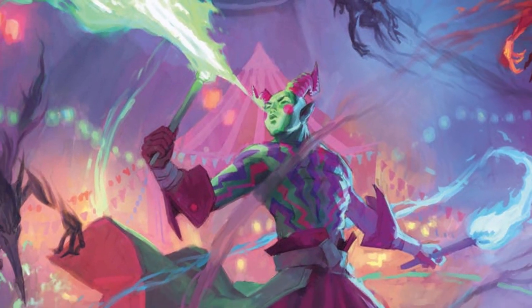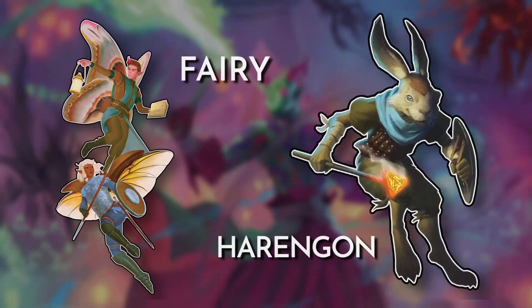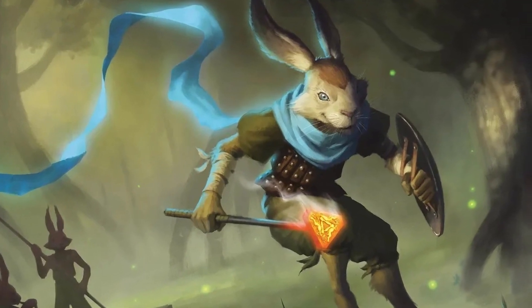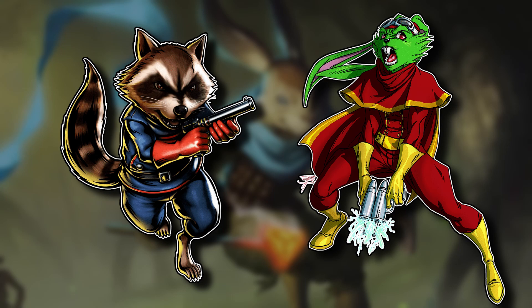Wild Beyond the Witchlight is here, not only having players trek through the Feywild, but the book also introduces some new player options to help immerse players in the Domains of Delight. In this video, I will be creating a character build using the Harengon, taking the leap out of the Feywild, and drawing inspiration from characters like Rocky Raccoon and Bucky O'Hare to create a crafty rabbitfolk character to take into your games.